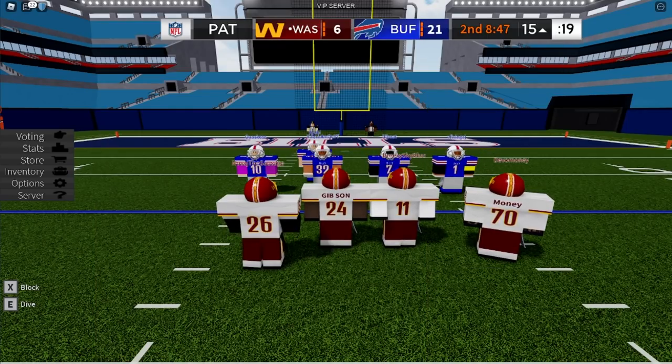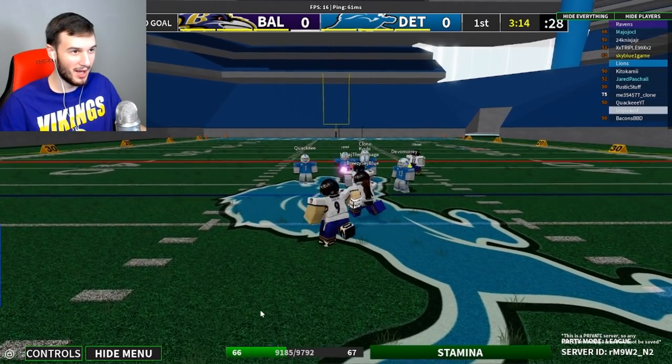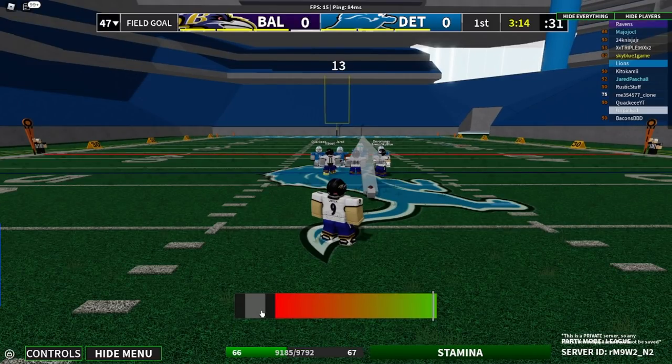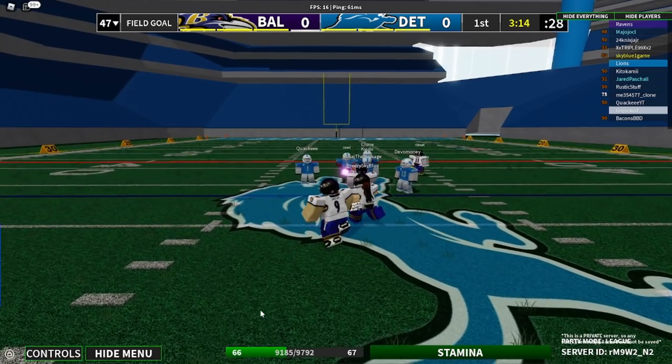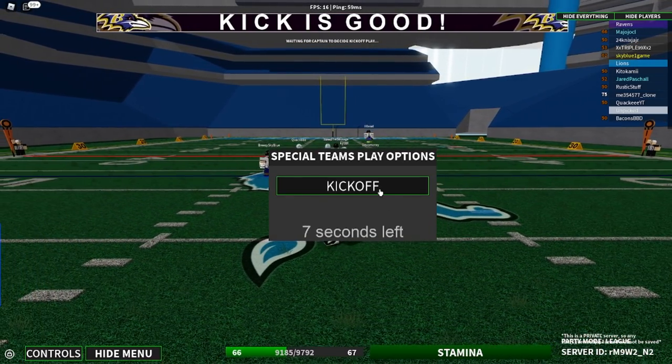Next up, we got Justin Tucker's 66-yard game-winning field goal. Now the longest in FBU possible is a 57, but it looks like we can do a 63-yarder here, and that's what we're going to attempt. He did it. Easy. On its way. It bounces off the crossbar, and it's good.